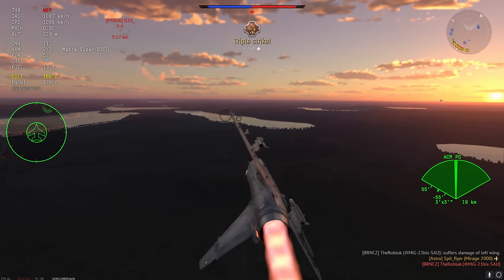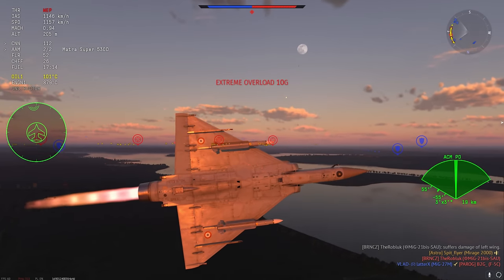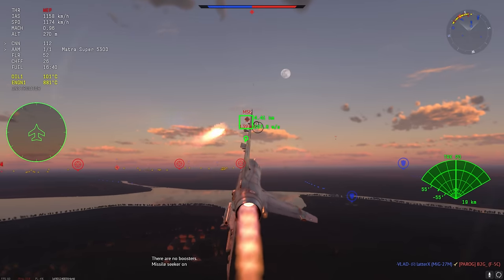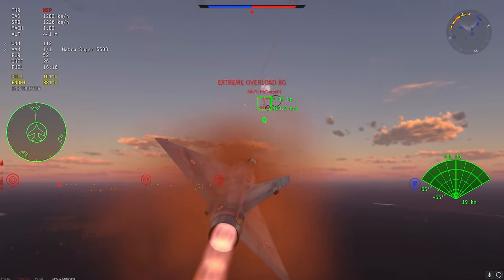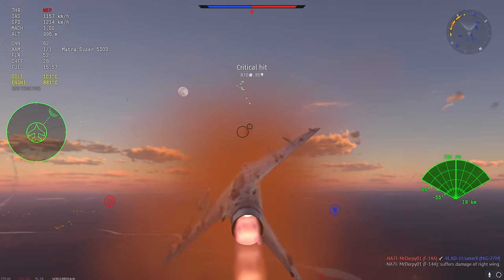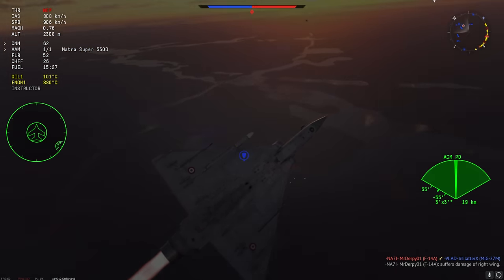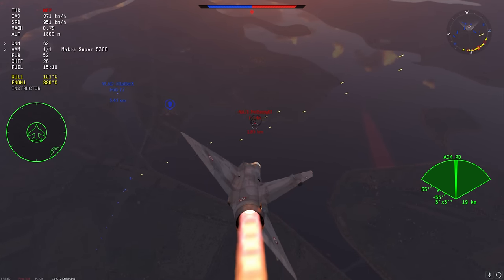The Mirage tends to do its best at lower altitudes, and also when it's in a bit of a furball — not necessarily a huge one, but a small furball works well because it has the ability to tussle and dogfight, while also needing room to stretch its legs. I stretch the legs of the Matra Super 530D, which doesn't quite find its target but lands a beautiful critical hit. He's eventually going to go down — that's pretty much all the kills for this battle, but there's a bit more fun in a couple of seconds.